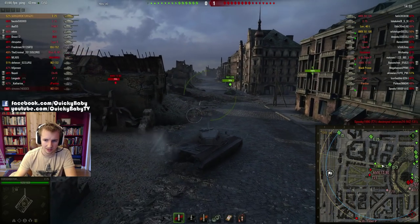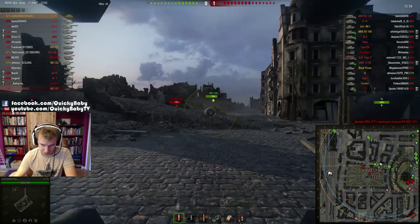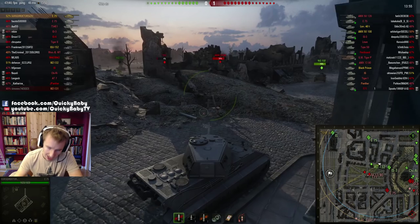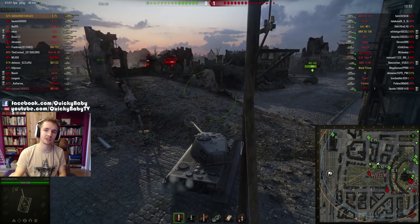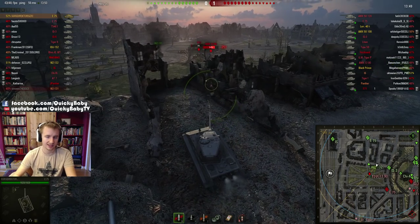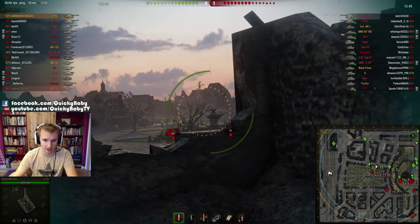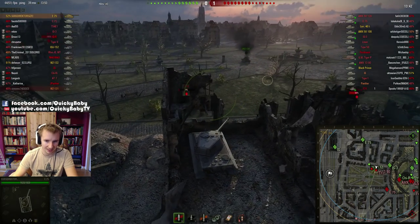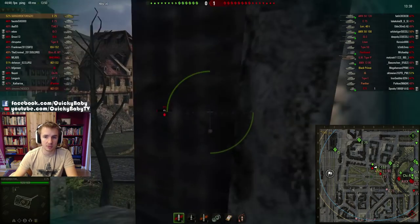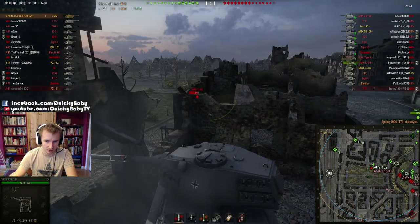SRS Director — who from now on I'm just going to call Director — is on Himmelsdorf and he is in a fantastic matchup. The E75 adores fantastic matchups; its lack of DPM doesn't matter so much because enemy health pools are generally lower, and more importantly its armor, which has got to be one of the best tier-for-tier in the game, is amplified in strength.